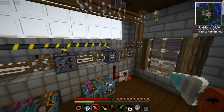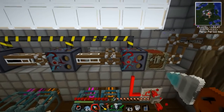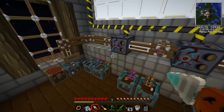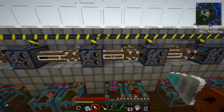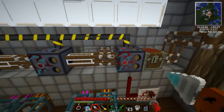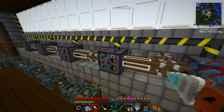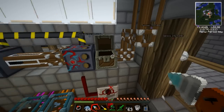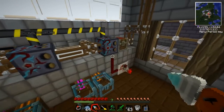But now it's working, I fixed it properly. I've taken out the pulse for the whole bottom line, because you don't need that at all. Basically what the pulse does is it sucks things out of the chest, but if you're just feeding straight into the sorter, it won't need to be pulsed. So now, if I put something in here, it will just feed straight through to where it needs to be.